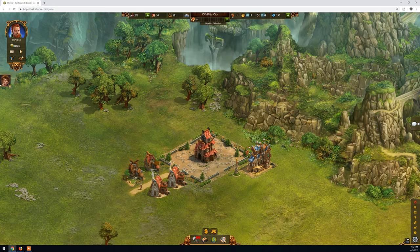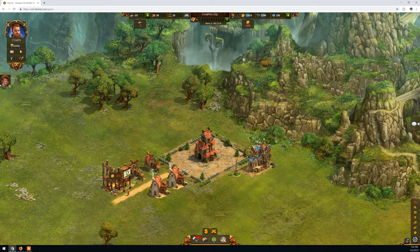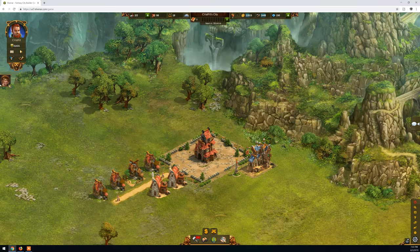The next mission is have four residences. We only have two so far, so we need to build another two. You must understand that almost every building in this game needs to be connected to the path - streets, alleys, whatever you want to call it. You need to first make the footpath and then you can put a building next to it. So here is another residence and another one. As soon as those two are ready we will have four residences and this mission will be completed. Mission completed - Finish - and we get the rewards.